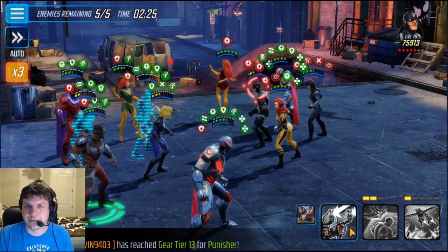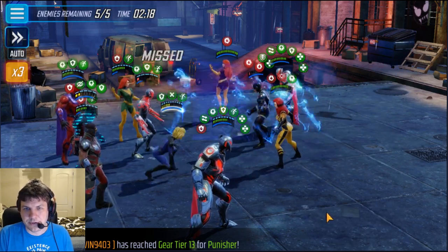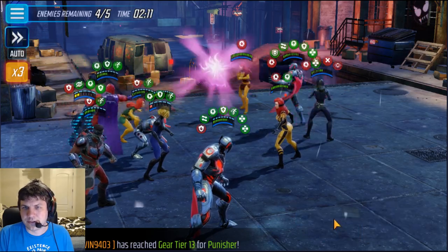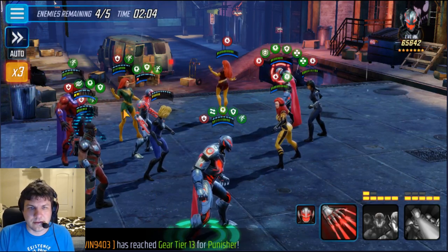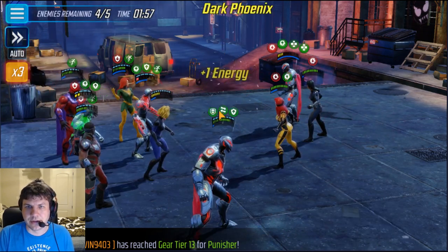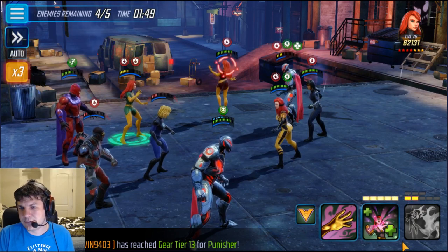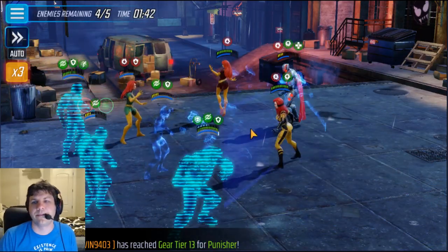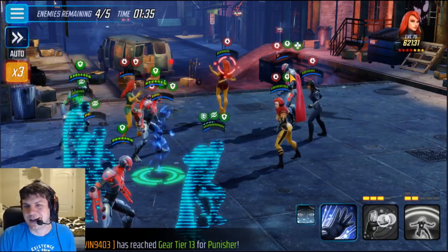Looks like I wasn't able to land it, so I'll keep going for Black Bolt. I've got offense down on Phoenix so I can kind of ignore her for now. As long as I get Black Bolt down I should be okay to win the rest of this. Getting rid of him is my key. Then we can focus Phoenix and Ultron. You can see my Invisible Woman's shields are still up because they just don't do a whole lot of damage. The worst thing that can happen is getting everybody low - especially Tech characters, because they take extra damage and get really murdered.